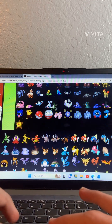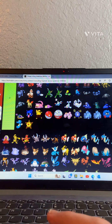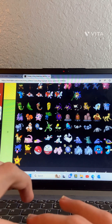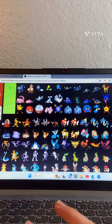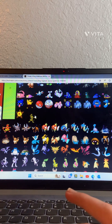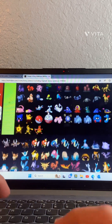Scyther — goes in C tier. Jynx — C tier. Electabuzz — D tier. Magmar — D tier.